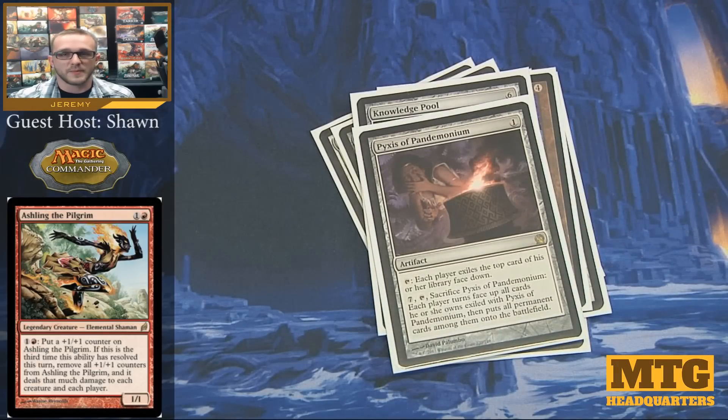Pyxis of Pandemonium — another one that hung through the chaos days. It taps to exile the top card of each player's library face down. I like that because if anyone's searching their library for a particular card, it can often end up being a fail-to-find since Pyxis will take out exactly what they're looking for. It also has the ability to spend 7 mana and sacrifice it — each player turns up all their exiled Pyxis cards and puts all permanent cards onto the battlefield, helping me get back into a game where I was otherwise on the bad side.